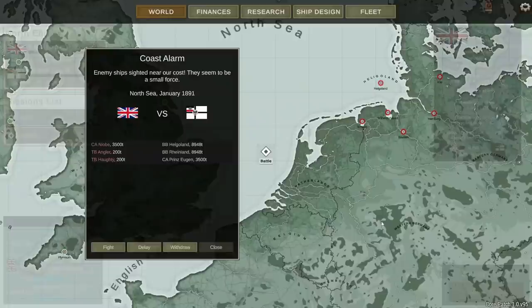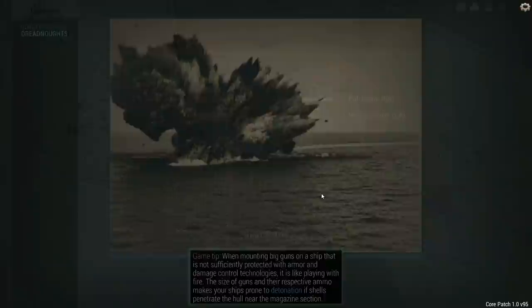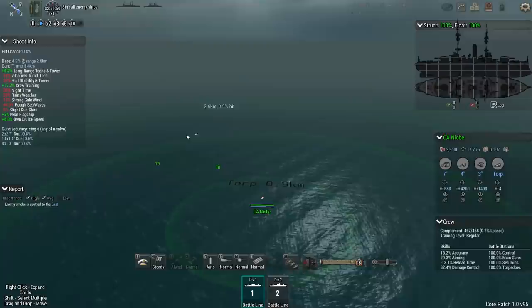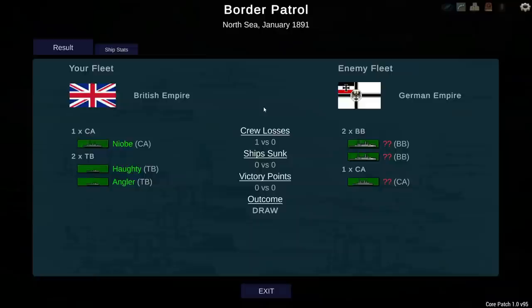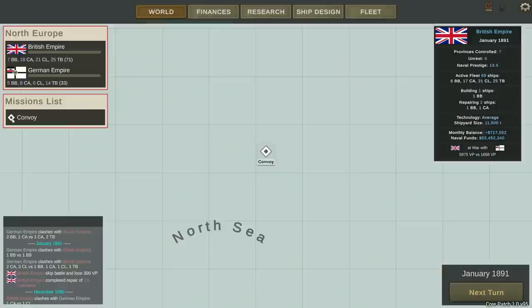Let's go ahead and advance to the next turn. We've got a must-fight battle - two enemy battleships, but we have to use a heavy cruiser and two torpedo boats. Not exactly a fair fight, but we might be able to sneak in and drop some torpedoes on one of his battleships. This is a battle I'm pretty content to run away from since he does it to us all the time. We managed to avoid that one - the runaway mechanic works both ways.